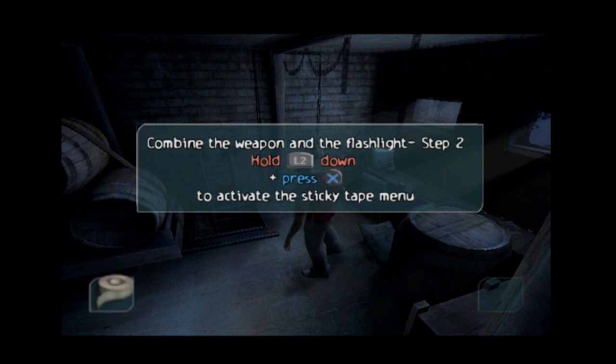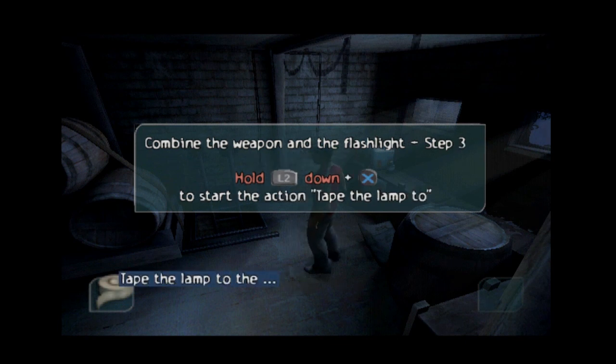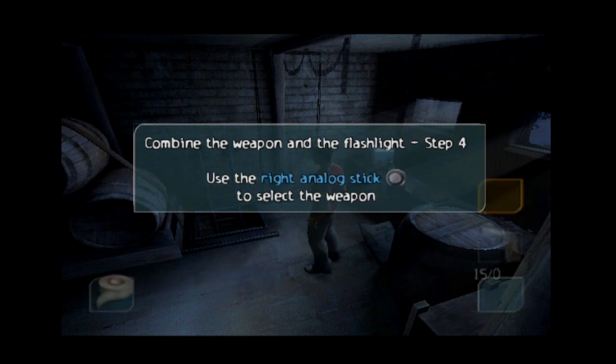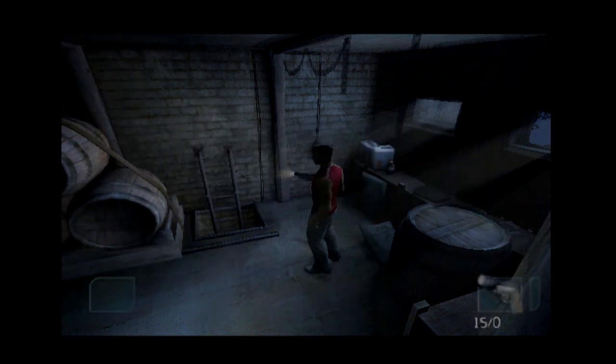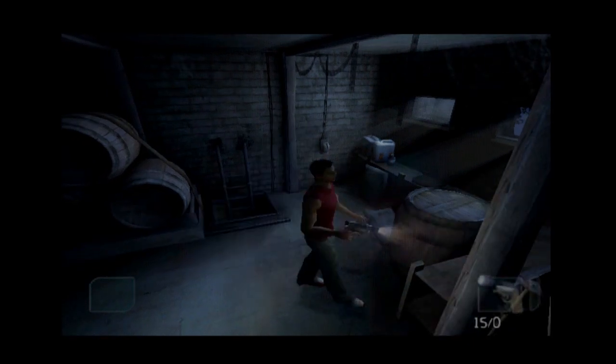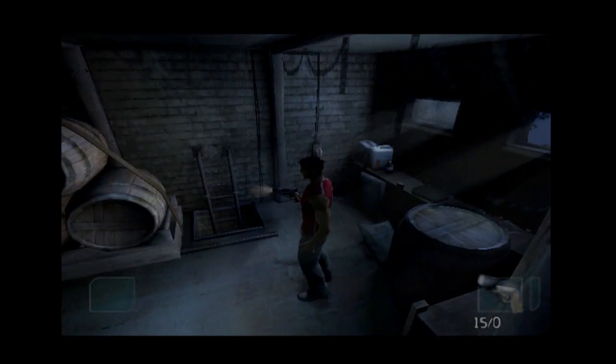Hold L2. Left analog stick — oh, it's up and down. Got it. Press X to activate the menu. Tape the lamp to the... what is this, an adventure game? Like an old adventure game? Use item on... Alright, got it. Oh, I have to... I did that. Now what do I do? R2 as well? Okay, now the right analog stick. Press X to confirm the assembly. Did it. Let's go. I have a gun with a flashlight taped to it. It was just that easy, Doom Space Marine.